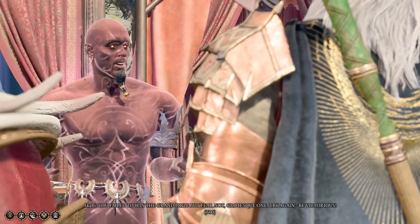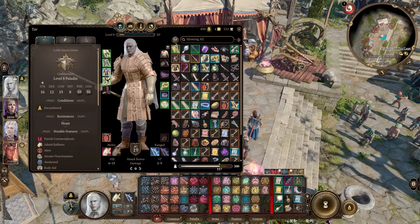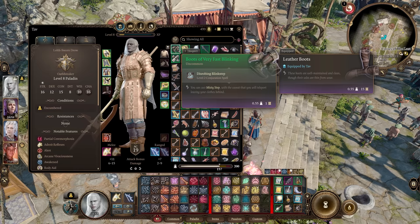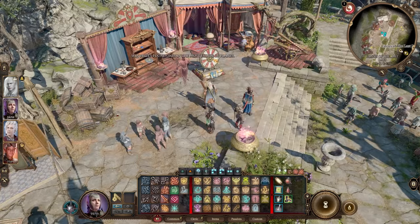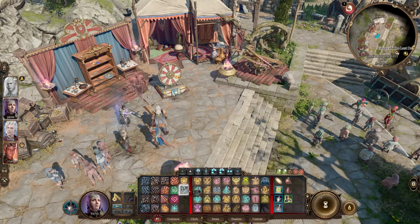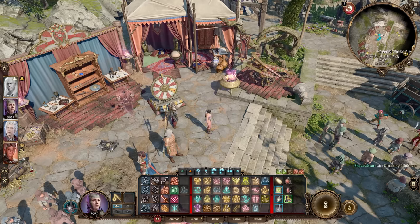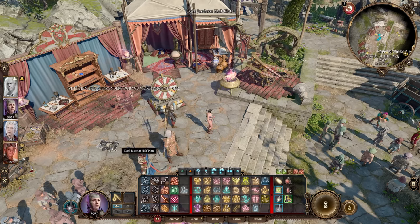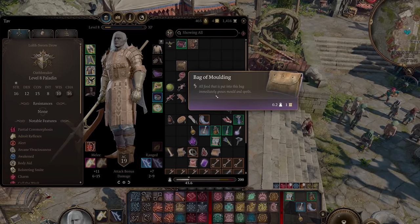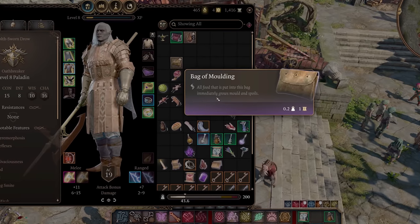Number six is Disrobing Blink Step. The Boots of Very Fast Blinking from Akabi now have a unique version of Misty Step with a unique name and description. These boots can be earned by losing the jackpot prize from Akabi's Wheel in the Circus of the Last Days. Their unique ability, Disrobing Blink Step, teleports you to your target location like Blink Step — but unlike normal Blink Step, you also leave your clothes behind from where you came from. Not ideal for a frontline fighter, but maybe workable for a spellcaster. Additionally, the Bag of Molding, also from Akabi, which turns any food you put in it moldy, now has unique visuals and looks like a moldy bag.